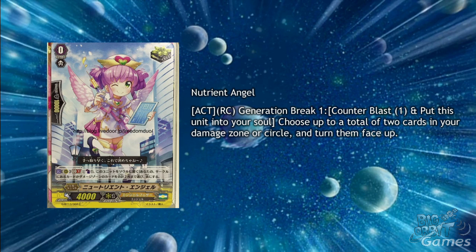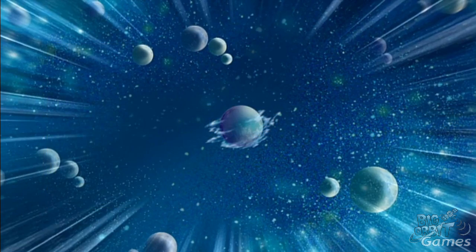Nutrient Angel is a critical trigger with Act, Rearguard Circle, Generation Break 1, Counter Blast 1. Put this unit into your soul, choose up to two cards from your damage zone or circle, and turn them face up. This means you can counter charge, unlock, and even undelete through this one card, which is actually amazing. And being a critical trigger, it's almost definitely going to be used.